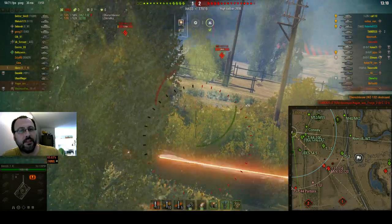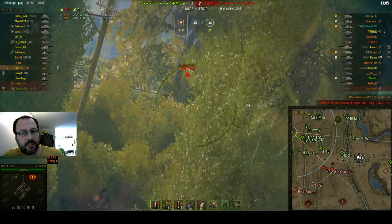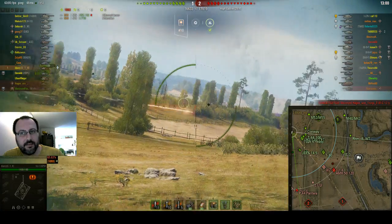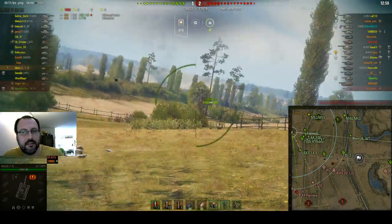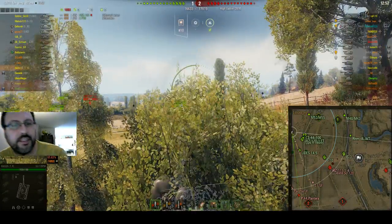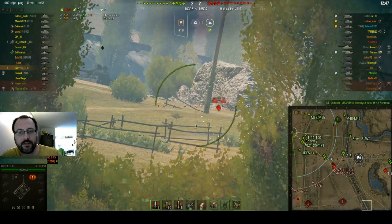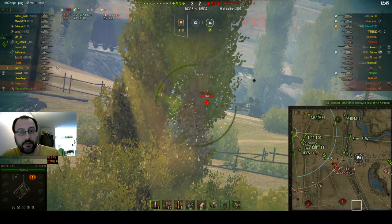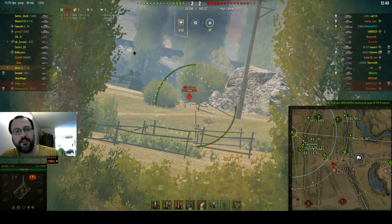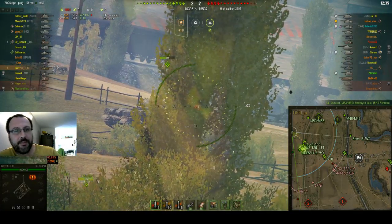So we are already up to 1093 damage and we are hoping that the enemy is going to make more mistakes that we could punish. Currently we are losing 1 to 2, which is alright — it's only a standard game. Sitting in the bush looking at our heavies coming forward, we are slightly pushing this flank, which means our team wants to win this flank. They don't want to just sit and expect something miraculous to happen.